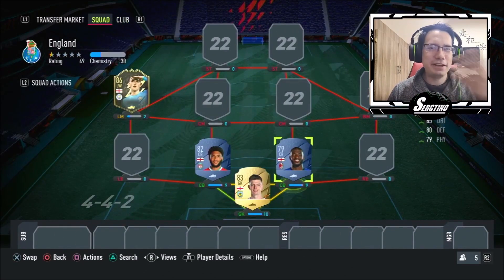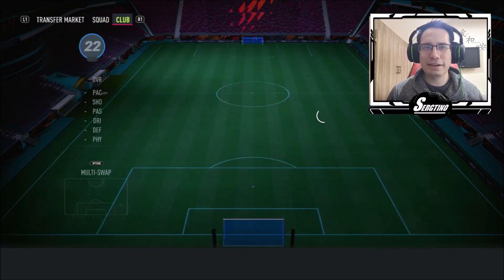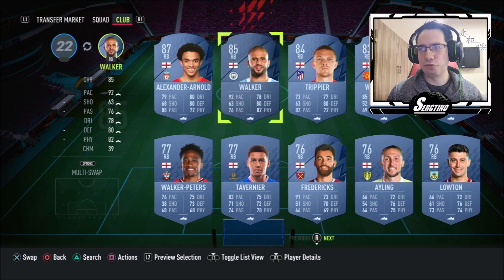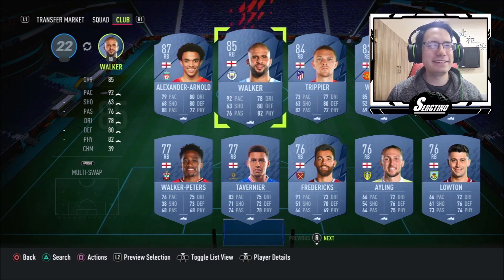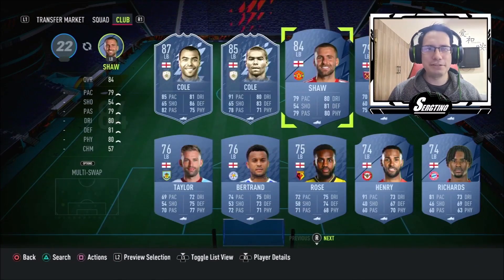If anybody's looking to get the Once to Watch Tomori, maybe this video will help you guys as well. For right back, there are a couple of good choices — Alexander-Arnold and Walker. If Alexander-Arnold's defense was higher I'd consider him, but his speed is much lower. Walker — the passing, the pace, the defense — just overall good, definitely have to try him out.